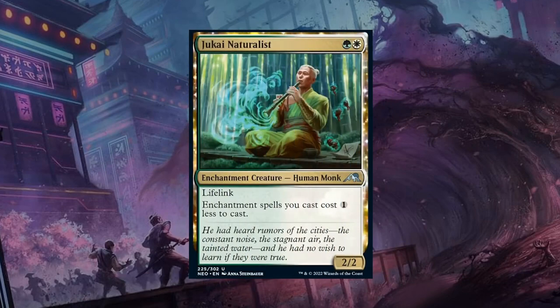Next is Jukai Naturalist — 2 mana for a 2/2 Enchantment Creature Human Monk at Common with Lifelink. Enchantment spells you cast cost 1 generic mana less to cast, so it's perfect for the Green-White Enchantments deck where there are plenty of enchantment creatures and Sagas that get a discount. A 2/2 Lifelink for two is also a totally reasonable card by itself. Easy B for the Naturalist.